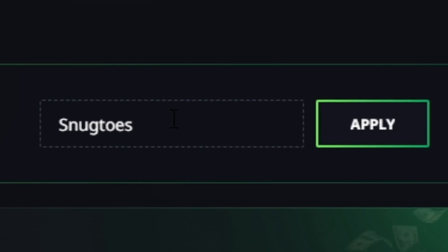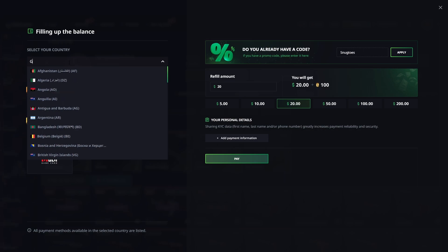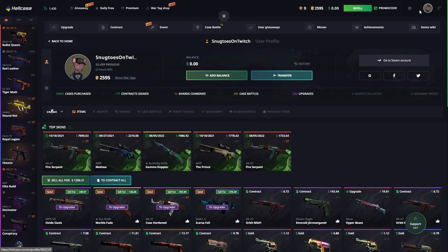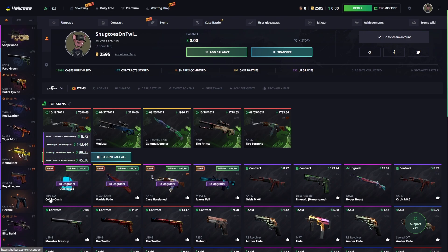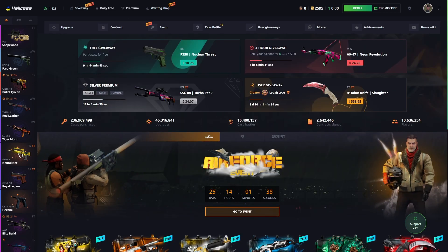Whatever that is — we're still looking good today at $1,250. If you're over the age of 18 and want to try HellCase, use code Snagtoes. Depending on your country, you can pay with G2Pay, crypto, TrustPay, and so forth. Please only play with money you can afford to lose. Thanks for watching today's video — you guys have a good one, take care and peace!